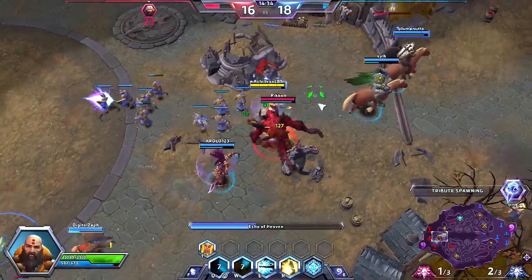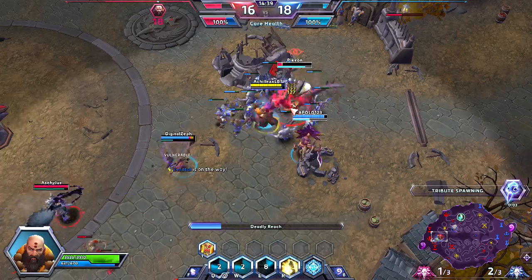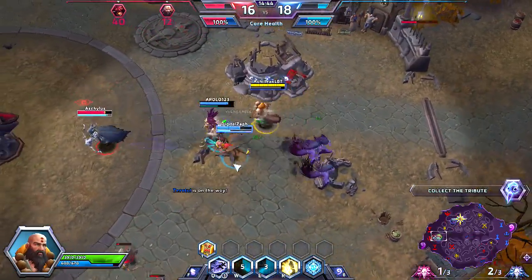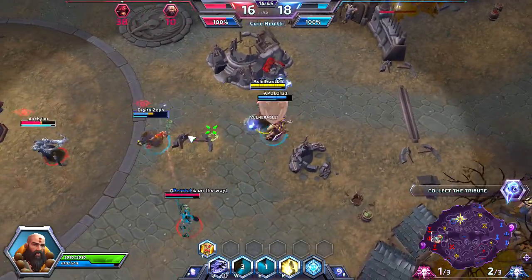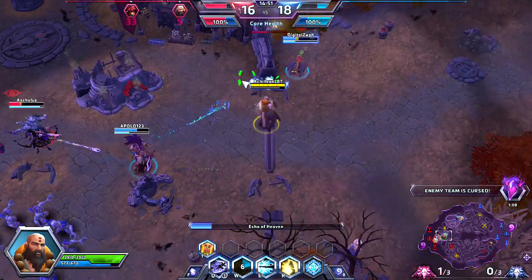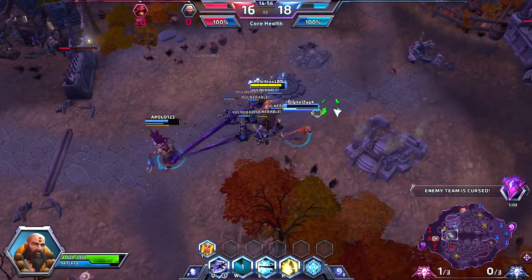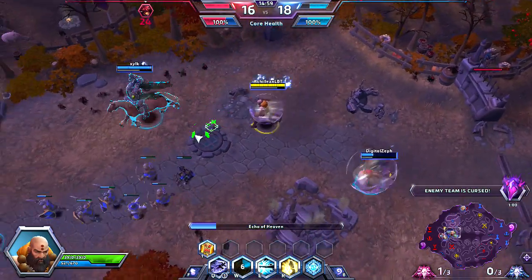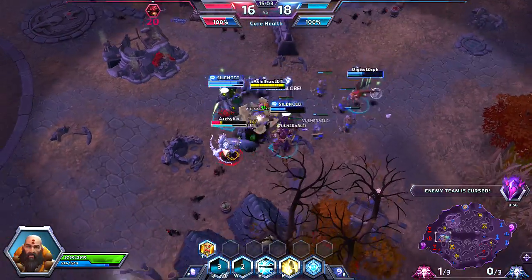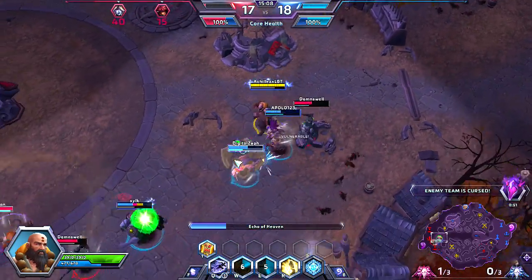I'm going to burst back to our teammates over here. They are going to try and take me out, but that's a very good zombie wall by our Nazebo. And we're going to easily burst down Diablo. There is a noticeable difference if you go for a healer's build. I see 500 healing now per burst, which is very, very good.